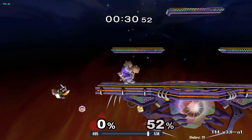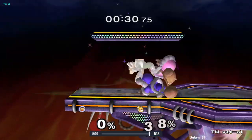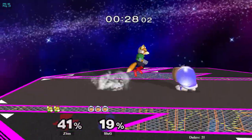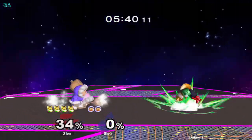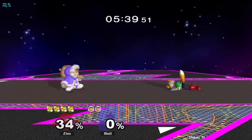Don't shield grab unless you notice a clear opportunity to. If Fox is doing short hop aerial shine pressure, simply roll away. Don't get greedy trying to get a cheesy reversal out of shield. If Fox is full hopping over your shield after shield pressure, be ready to punish with an up air out of shield — this is a very common habit for Fox players. If Fox wave shines your shield, you can shield grab or back air out of shield.